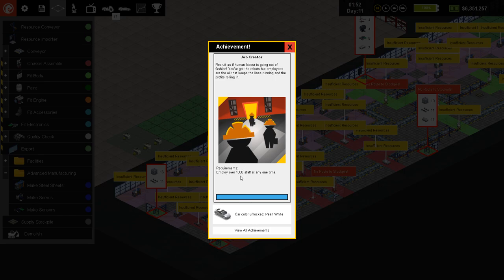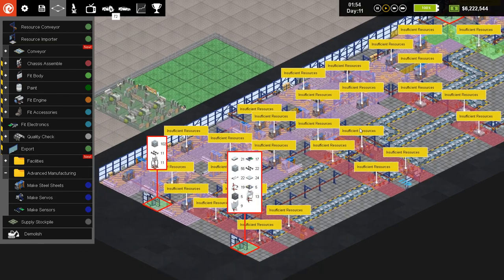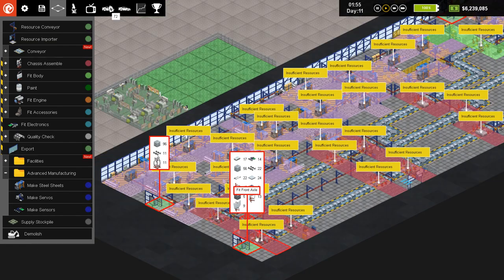So we unlocked a new car and employed a thousand staff. That's a lot of staff. Look at all this stuff — we have a lot of stuff going on down here.